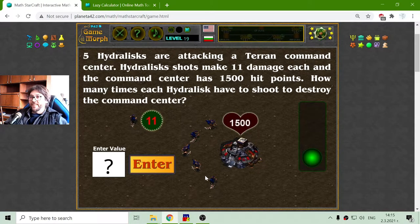The Hydralisks are units of the Zerg and this is a Terran command center. Let me see how many times the Hydralisks should shoot to destroy it. First, I will find the overall damage of the Hydralisks. That should be 11 multiplied by 5, which equals 55. So 55 is the total damage of the 5 Hydralisks.